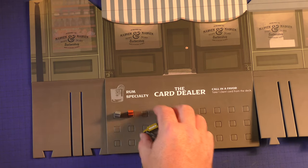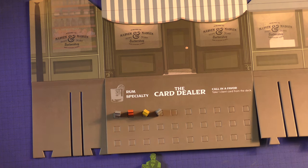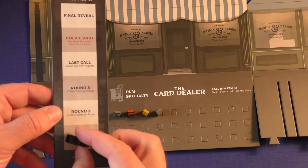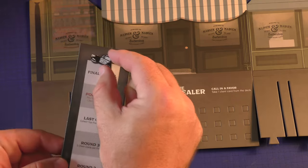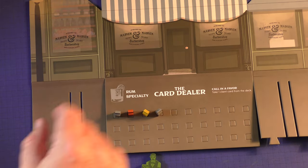Players will also receive four liquor bottles to place out front. If you want to pop these out, they fit right in here and go out front in your storeroom. Then you're going to have a tracker, and you place the policeman on round one. Each round, the police car will move up, signifying the rounds going on during the game. Once you have all this set up, you are ready to play.